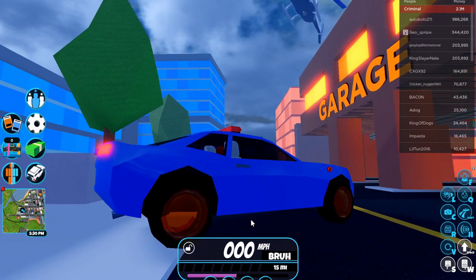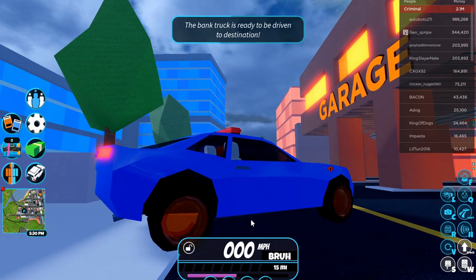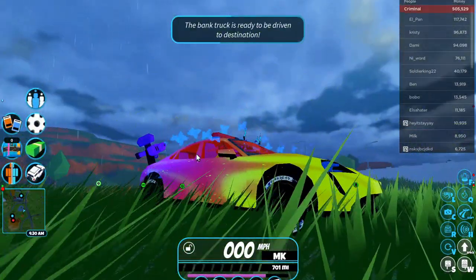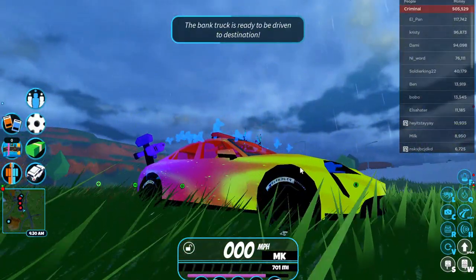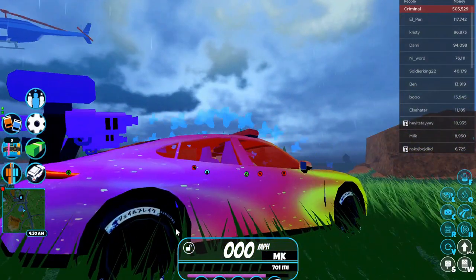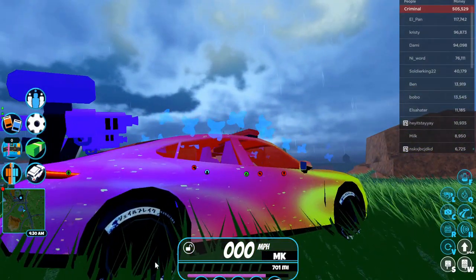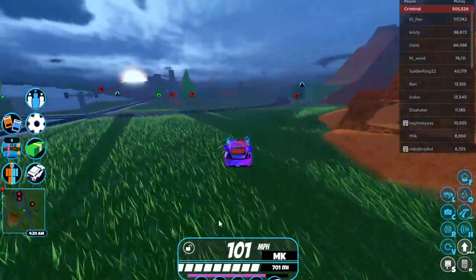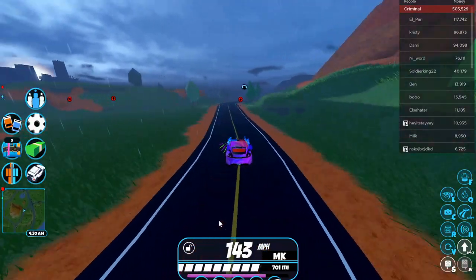Remember, this will be going limited, so try to get it as fast as possible. Another cool thing about the spy rims is that if you put matte black on your rim color, it actually looks like you have void rims, which is pretty cool.